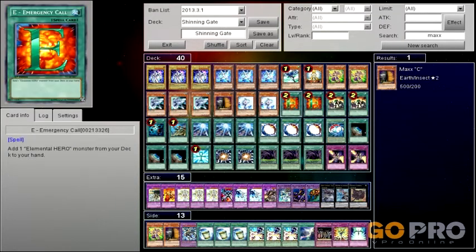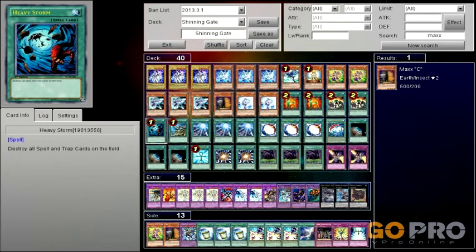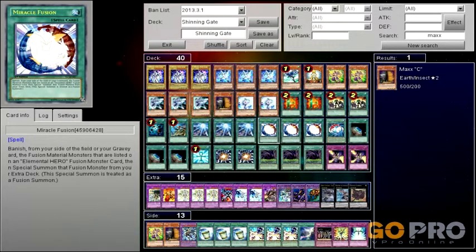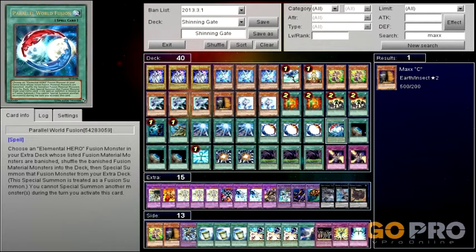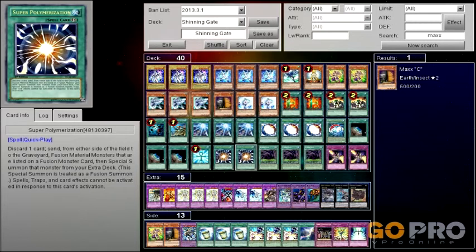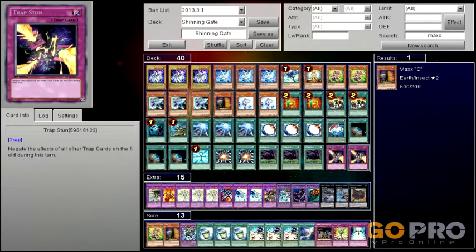One Maxi, double Vealer, double Emergency Call, double A Hero Lives, one Heavy Storm, one Reinforcement, triple Sacred Sword of the Seven Stars, triple Miracle Fusion, one Parallel, triple Terraforming, one Monster Reborn, double Super Poly, triple Fusion Gate.